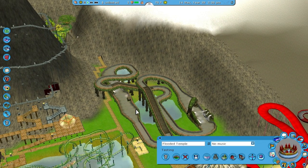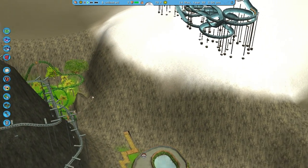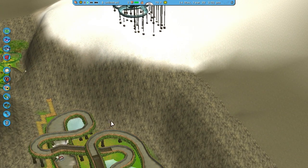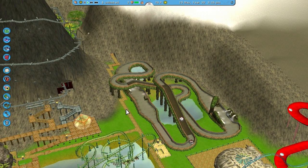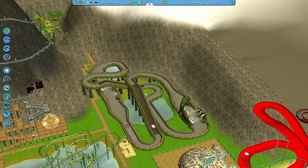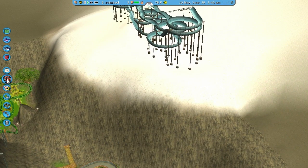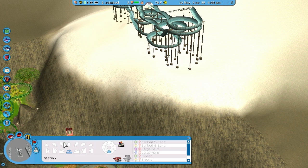Someone decided to put a big flooded temple thing in the way. Whoops. I'm thinking I could start it up here and then maybe end it down here, or maybe start back here and end it down here with a path coming down this way. I might be able to get it over here, but that's going to look weird especially when it has to come back to the station. So I'm in a bit of a pickle here — I'm not sure what I want to do yet. I'm just going to start building and hopefully all the pieces fall into place.